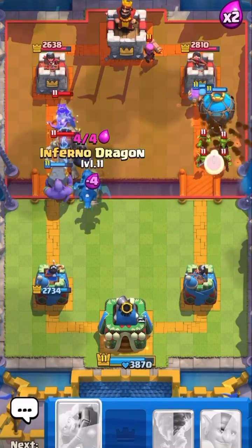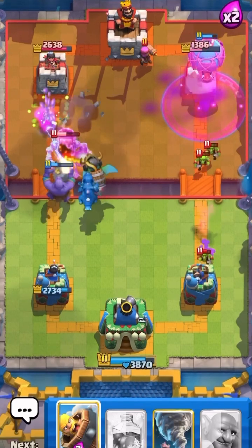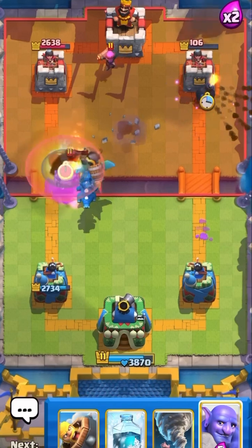He doesn't have anything for balloon except firecracker, and firecracker is not gonna be okay. Tower's down — GGs!